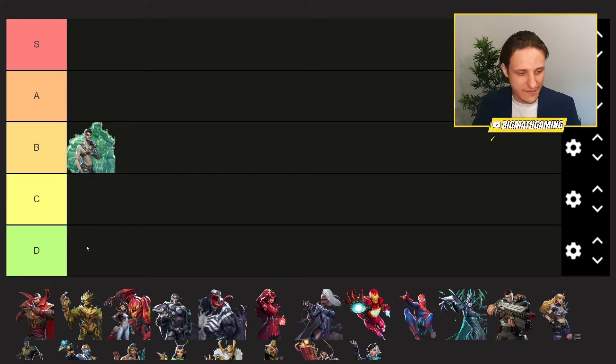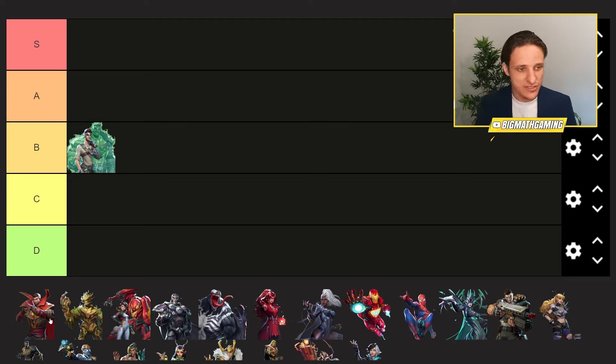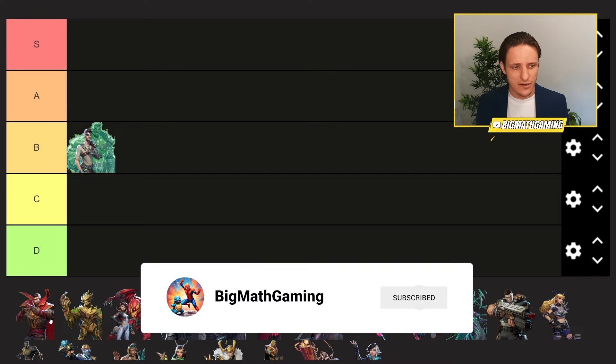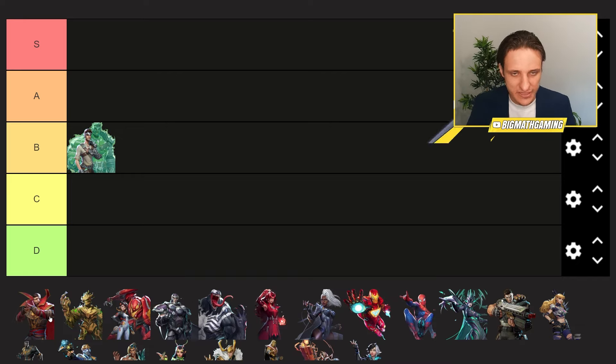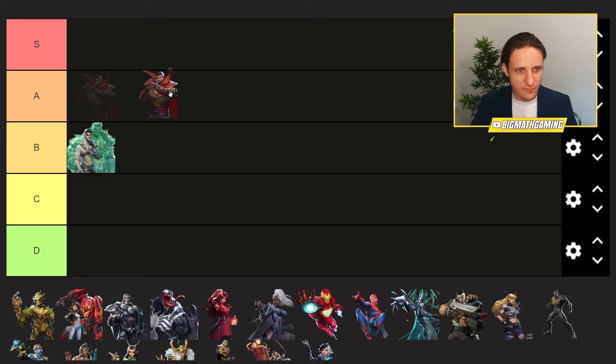So that's why I think he is bottom of B tier or even top of C tier, but for now we're gonna leave him here. Next up we have Doctor Strange. Doctor Strange got a change where he lost his double tap — he used to be able to do two basic attacks by cancelling his animation with his shield. That's not the case anymore, and this is a fairly big nerf to Doctor Strange, considering that other tanks also got buffed.